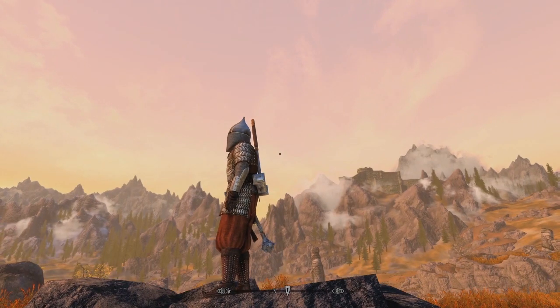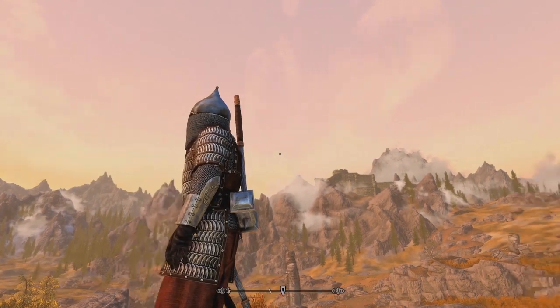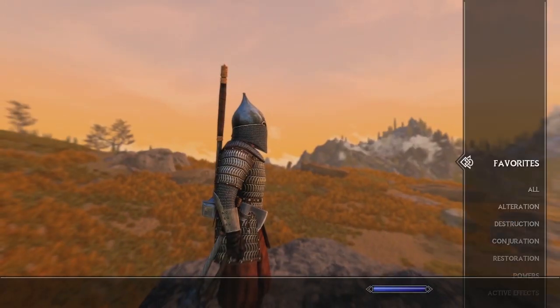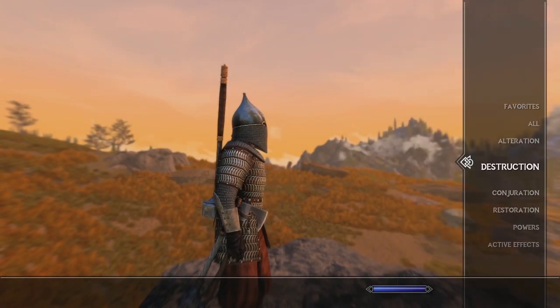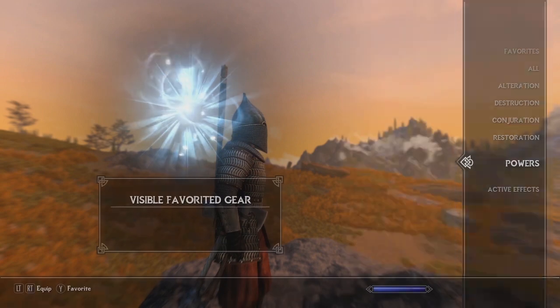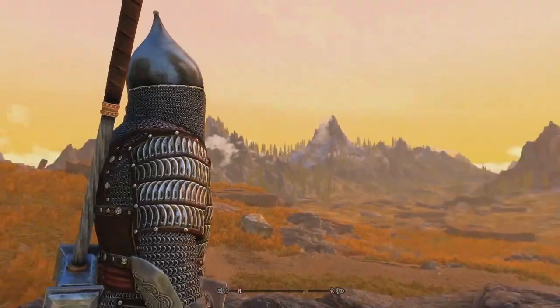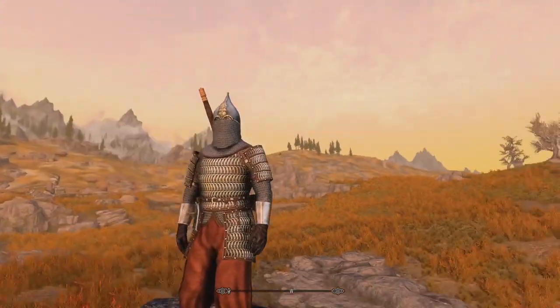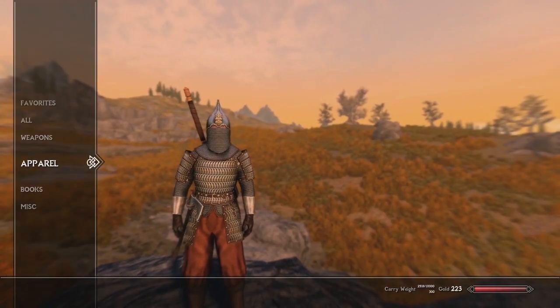You'll notice I have an assortment of weapons attached to me — that's because I'm using the mod 'Visible Favorited Gear,' which is a wonderful mod. It allows you to show off a whole bunch of the weapons you have in Skyrim.